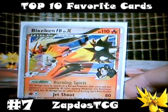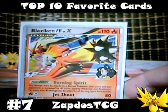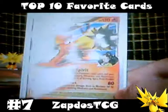For example, the Magmortar card I reviewed on my last video can be a really nice stack card. His pokepower burns and confuses your opponent's Pokemon when Magmar is being involved, so that card can really work well with Blaziken FB Level X. My number 7.